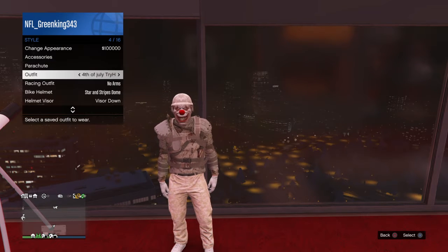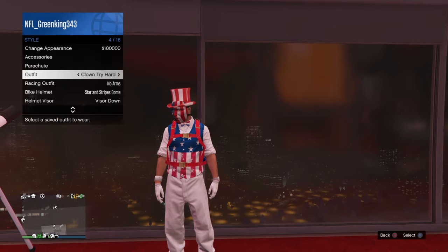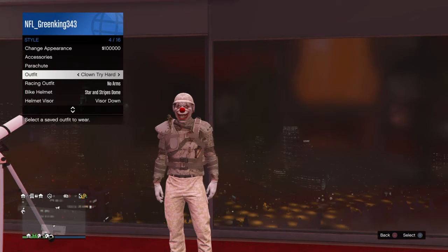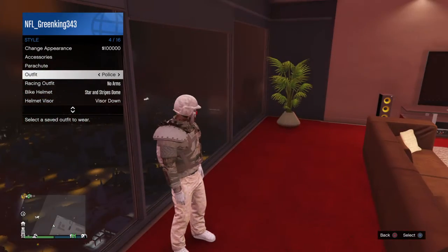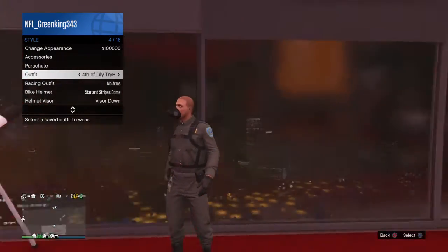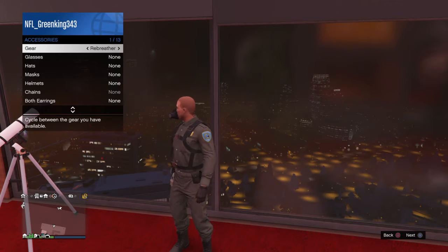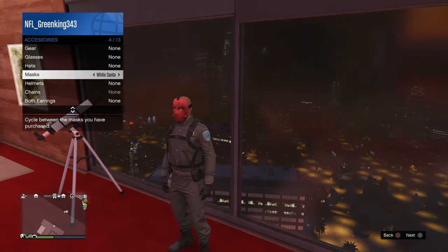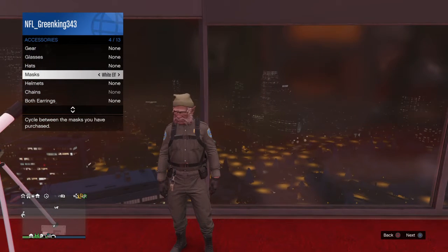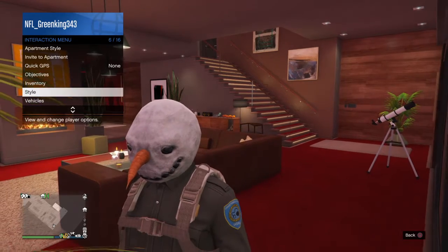Let me show y'all another example. I got this outfit right here — a whole other mask with another hat. I'm basically gonna show y'all how to do it. Let me just wear something. Let's do this one and take off the rebreather. It works with the rebreather too. So let's do it with this mask right here — it works with any mask.